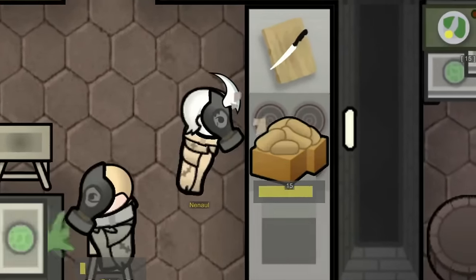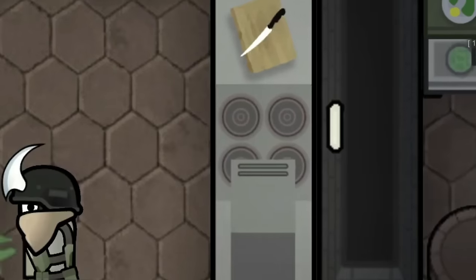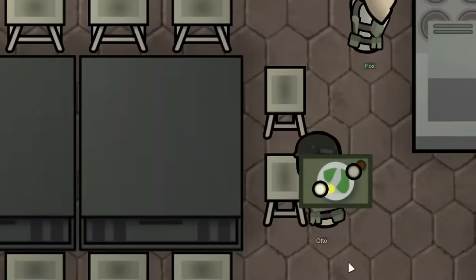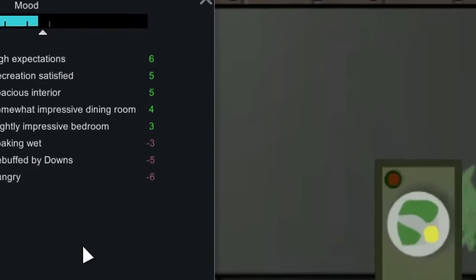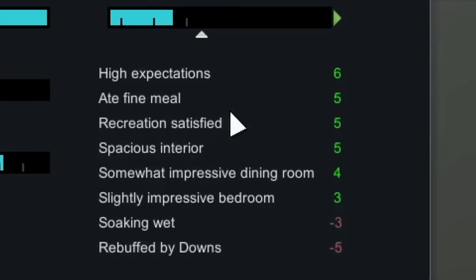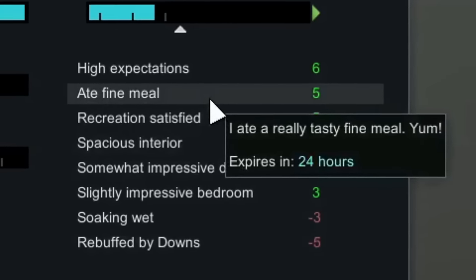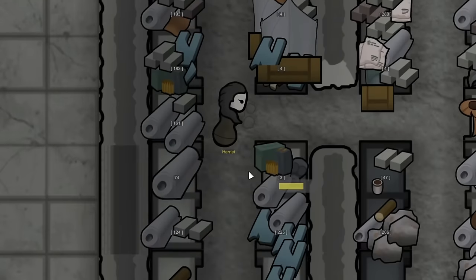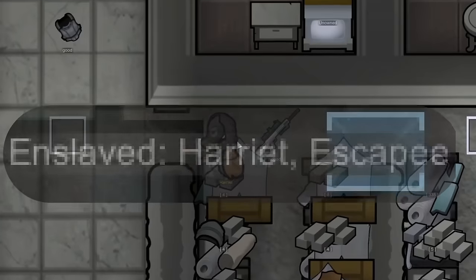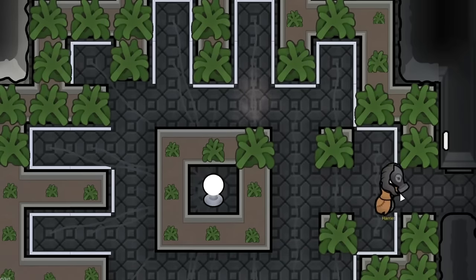Even with our growing population, I decided to plan out making some fine vegetarian meals for everyone, as vegetables were our primary food source. Neenol got right on that, and I had it planned out as about half simple meals and half fine meals to start. They were immediately a huge hit, giving a plus five mood buff. Then I noticed we had enslaved Harriet, the beggar I was just showing you, so it didn't take us very long to get her to join us at all.